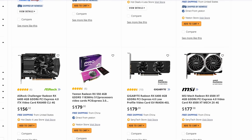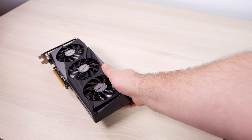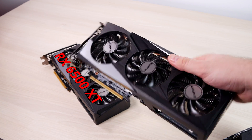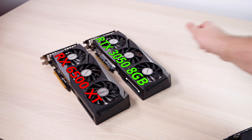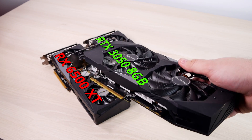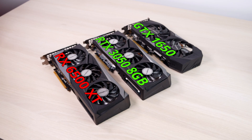I didn't have those GPUs on hand when I was doing the original review, but I do have them now. So let's compare the new 6GB version with RX 6500 XT — the most requested card for comparison — the original 3050 8GB, and GTX 1650 GDDR5 version, which is about 5% slower than the GDDR6 version, so it wouldn't make much difference in the tests.